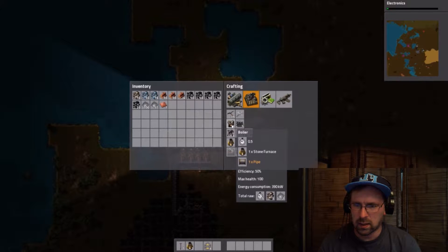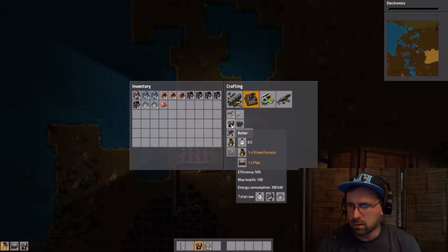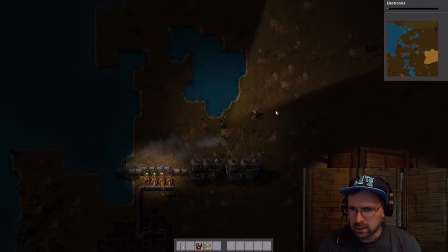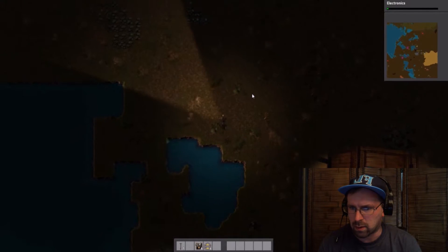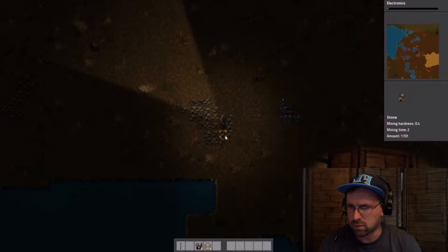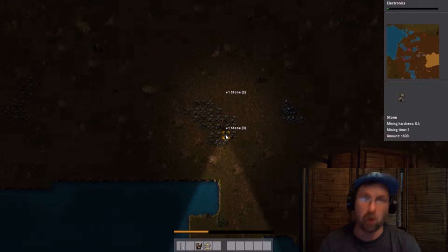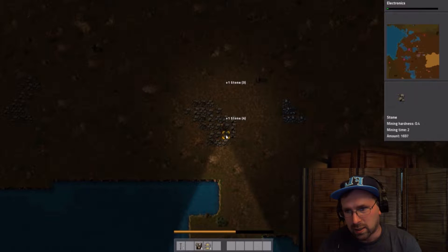How many boilers did you think was good? 13 gets you 99% efficiency. Some people prefer 14 because that's 100%, but 13 works. I don't mind doing 14 — it's only one difference. Yeah, do 14 then. You'll need to extend the line of inserters feeding coal, et cetera, et cetera.